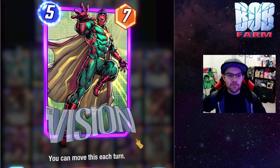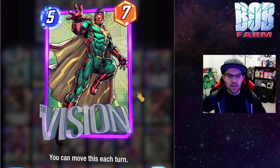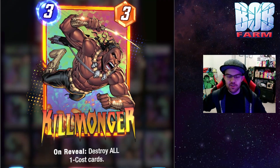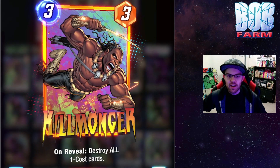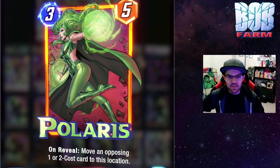Moving into Series 2, Vision is going to work similar to Nightcrawler, but be a much larger body and a great way to get some power into Morag. Killmonger's stock should also be even higher than normal, since 1-cost cards are going to be a great way to fulfill the condition of Morag so you can put an additional card there, and Killmonger will just clean up the board if anyone's trying to play too many of them.